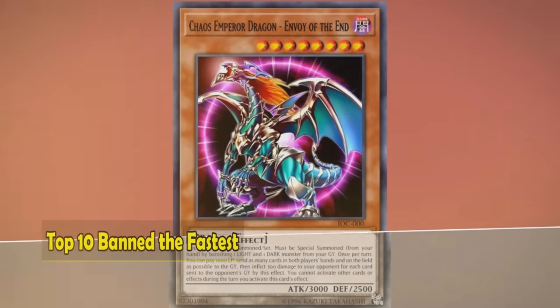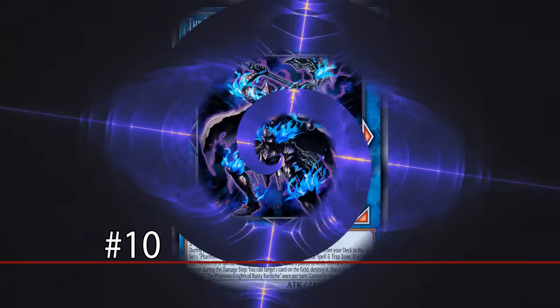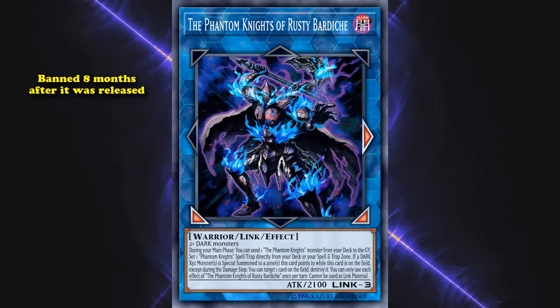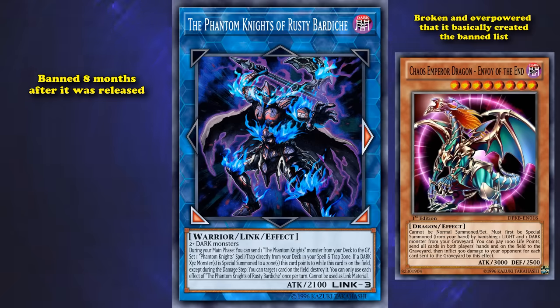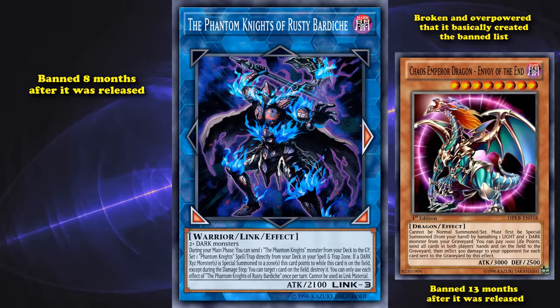In this video, we'll be going over cards which got banned the quickest after being released in the TCG. At number 10, we have The Phantom Knights of Rusty Bardiche. This card was banned 8 months after it was released, which is 5 months faster than they banned Chaos Emperor Dragon, a card which was so broken and overpowered that it basically created the ban list, and that card wasn't banned until 13 months after it was released.